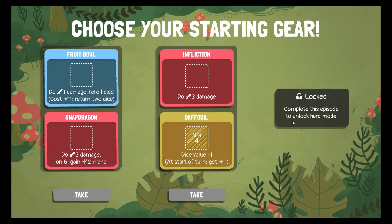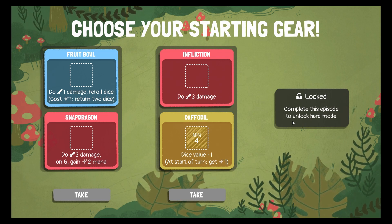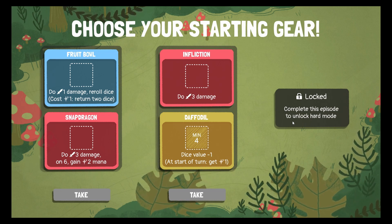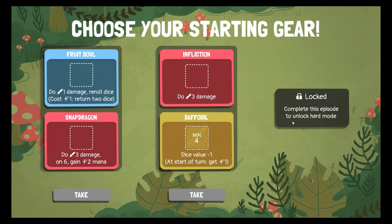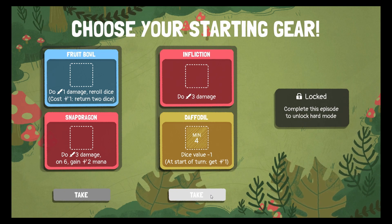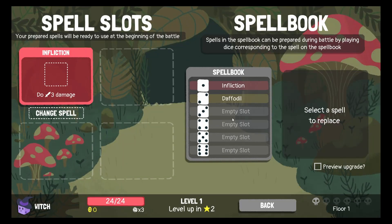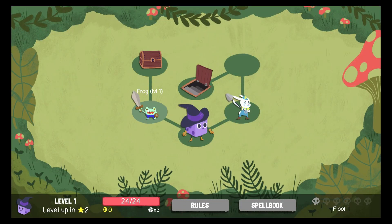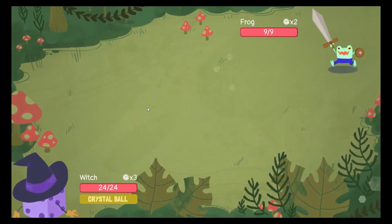So I can take Football and Snap Dragoon, or Infliction and Deathleon. Having one at the start of every turn is much better than Infliction, so we'll just have to wait.